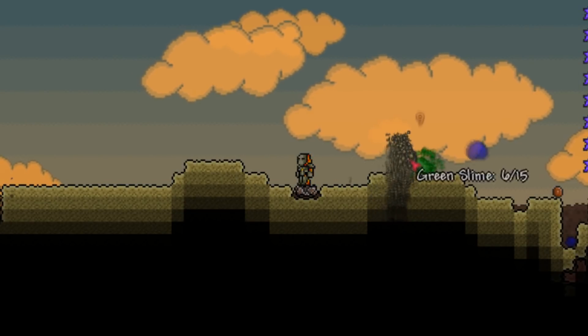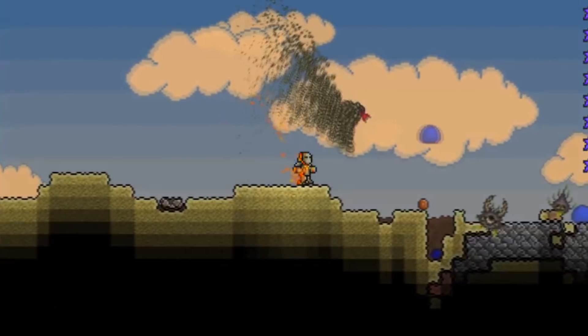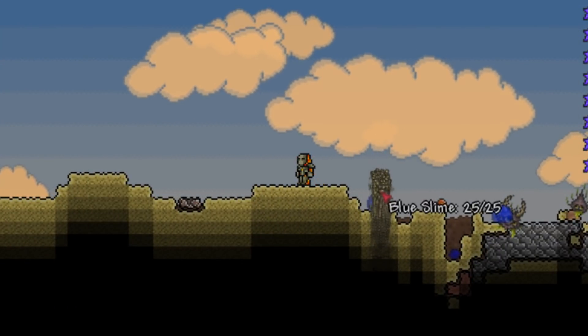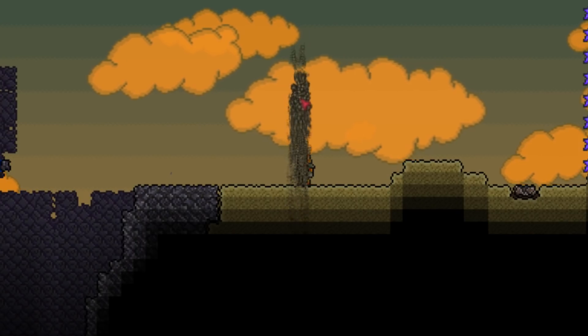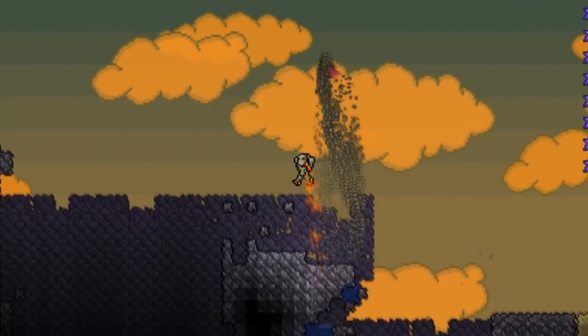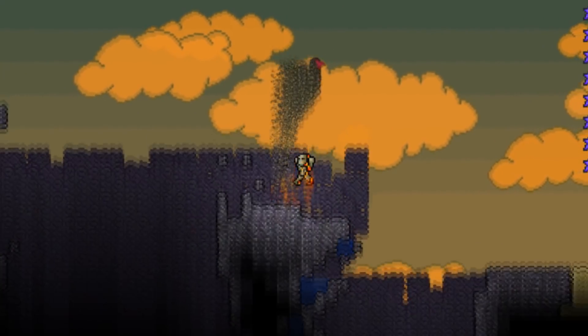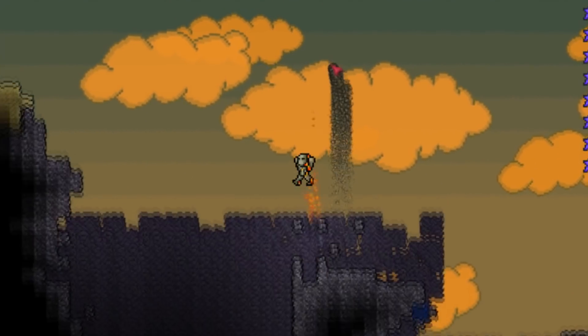Let's see how it fares against these slimes. Look at that — they're almost instantly dead. That is unbelievably crazy for a weapon that shouldn't even be able to cause damage. This works because sand causes falling damage, so because of all of the sand stacked into my cursor, it causes damage to anything that comes into contact with it, even my player.